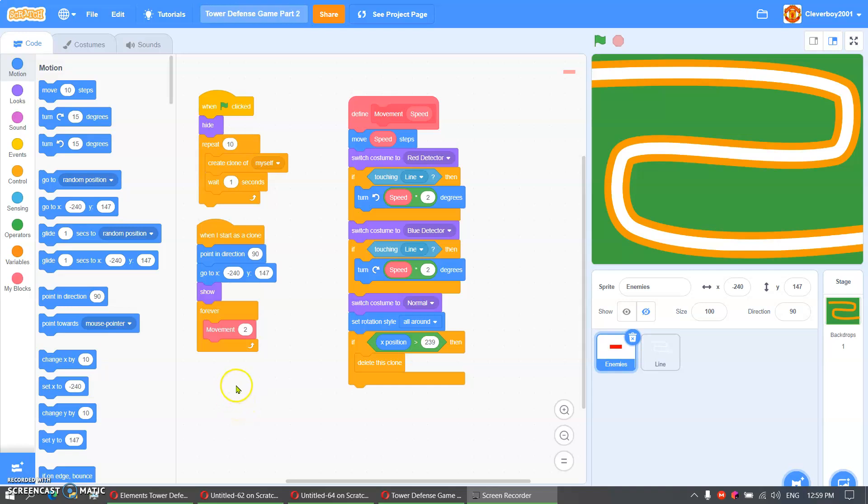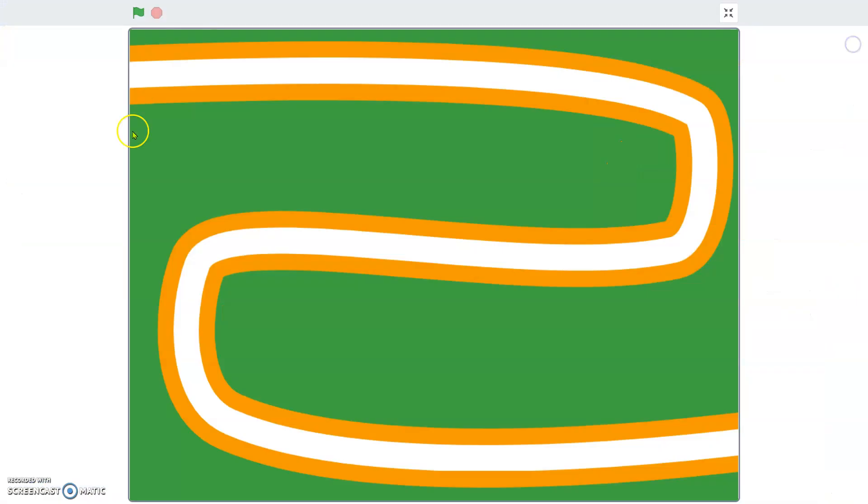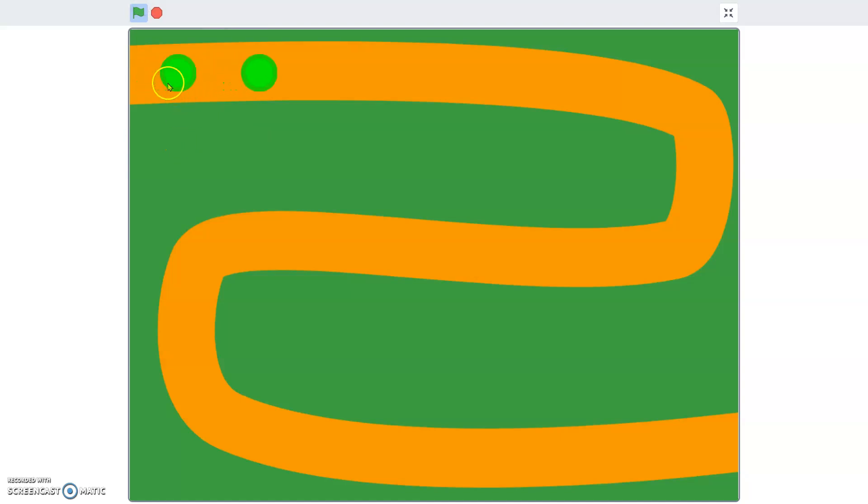Hello guys, welcome back to my channel. Today we are on part two of the tower defense game. This is where we left off in the code, and I'll show you the gameplay. The enemy is basically moving around. In today's video I would love to show you how to place the towers and make the towers point to the closest enemy.